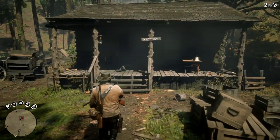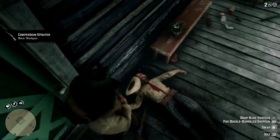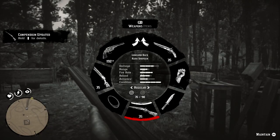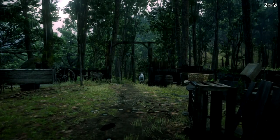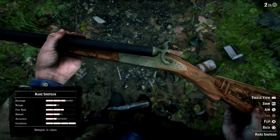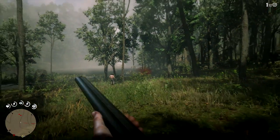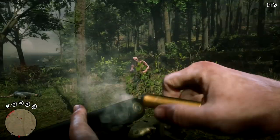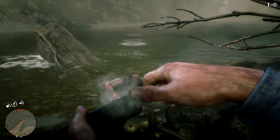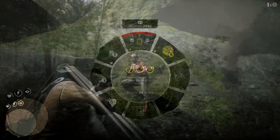Once you enter his property, prepare to get shot at because he doesn't like visitors — he'll shout at you not to get close and will engage soon after you trespass. If you're on your toes you can easily take him down, then approach his corpse and take the rare shotgun from his cold dead hands by pressing L1. Keep in mind this will exchange it with whatever you already have equipped, so either leave a free slot or have a weapon you want to swap out. It has very powerful damage with its two barrels, and if you put buckshots in it, it's even more damaging — you're destroying everything in your path.